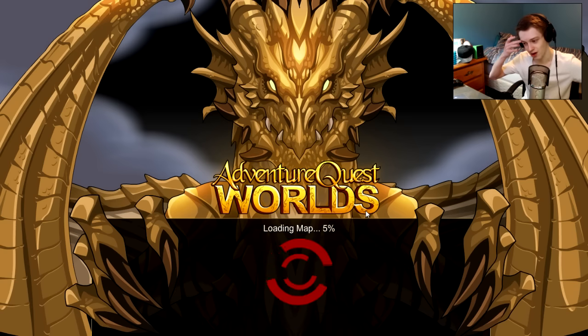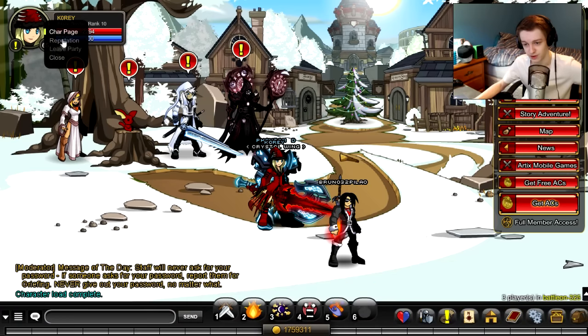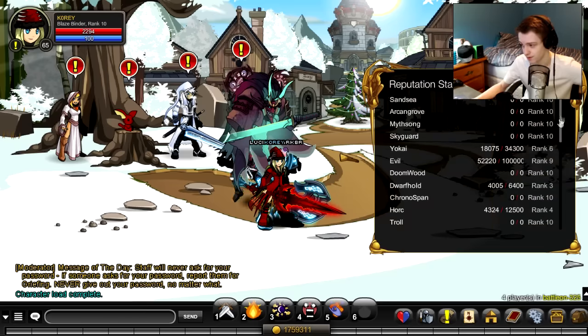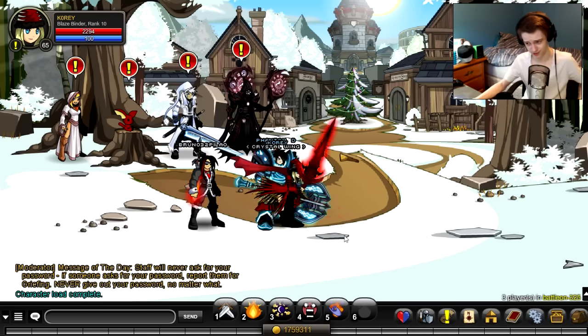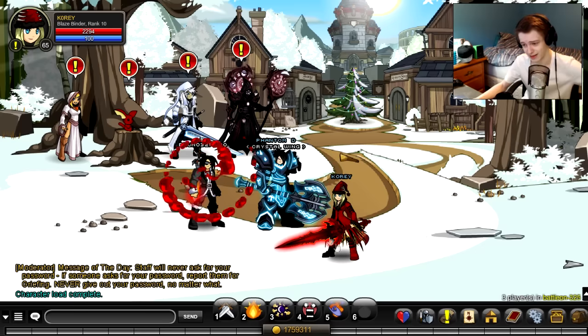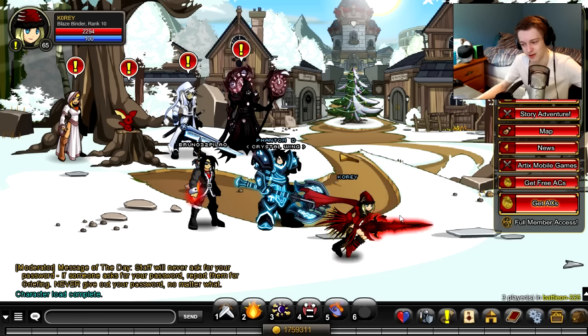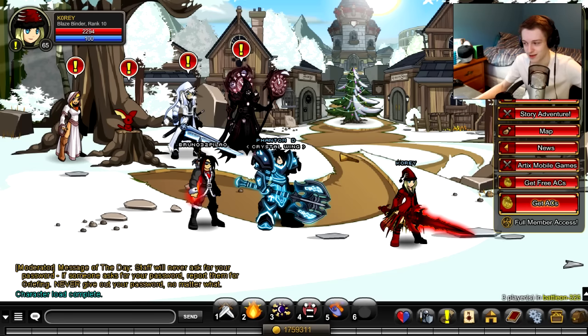I'd recommend using a boost as well, because then the boost will double the boost. On the live stream when I was farming rep for Glacial for the new rank 10 — the class that's coming out this Friday in two days — I checked my reputation and I'm rank 10. I think it took me about an hour to get to rank 10, and that's off a quest that gives you 300 reputation per turn-in. I think it was giving me around 1,300 rep per turn-in — something crazy like that.